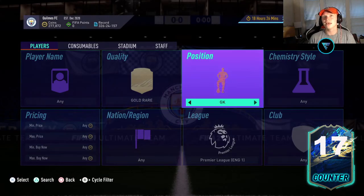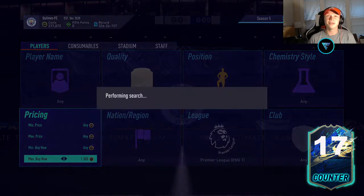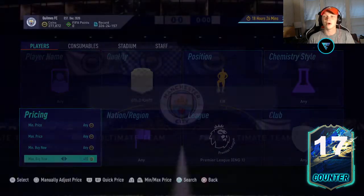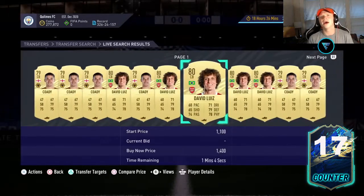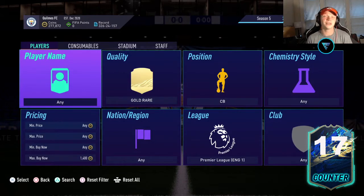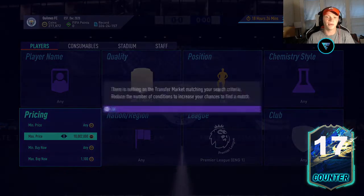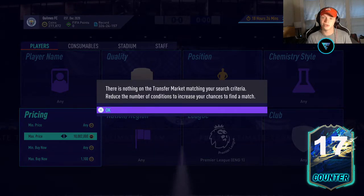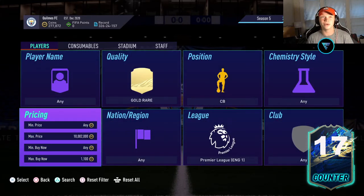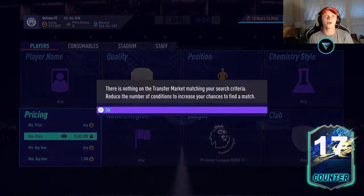What I want to show you is if we go gold rare Premier League center back right now, these guys are selling for about 1,300 coins. As you can see, there's only two on the market at 1,300. When you sell at 1,300 coins, you actually only lose 65 on tax. So what I typically do is I try to pick these guys up at about 1,100. If you pick them up at 1,100 and sell at 1,300, that's still 135 coins after tax, which is solid profit.